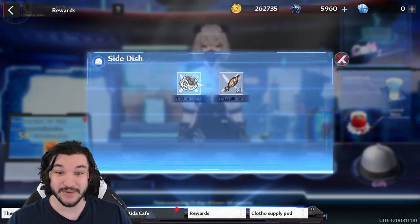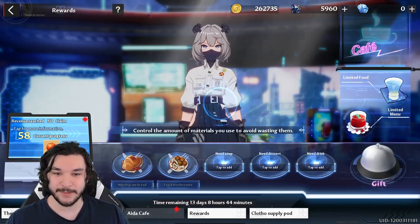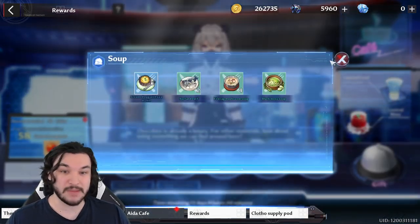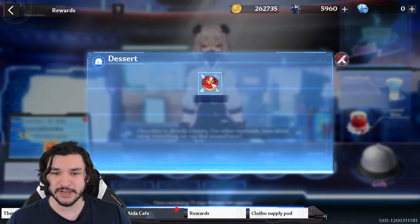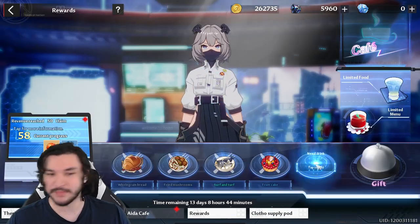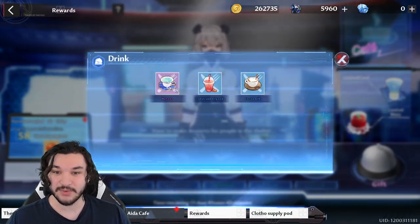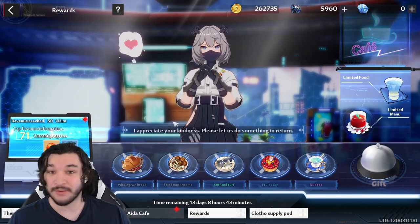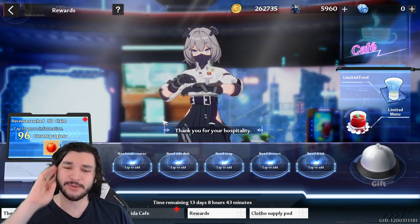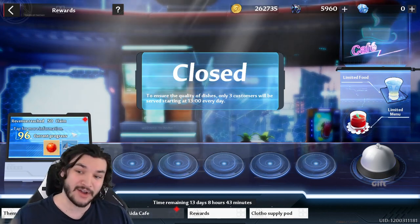For the third customer who wants simple local ingredients, I'll drop in some plain dishes — she said chocolate is a luxury and to use materials found around the area, so I'll use some of the limited foods. I accidentally added a dessert but I'll keep it plain otherwise. We got a lot of points for that one — going from 58 to 96 revenue, getting 38 points — probably because we did a bunch of plain dishes.